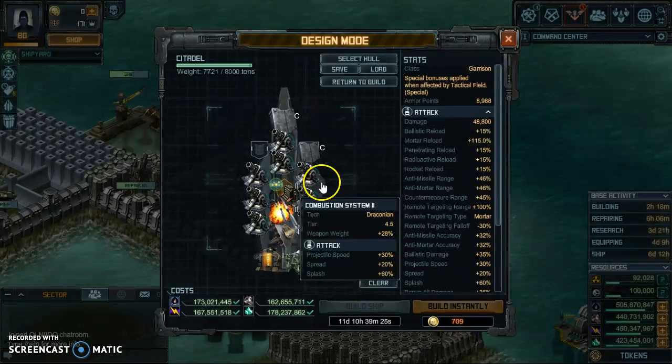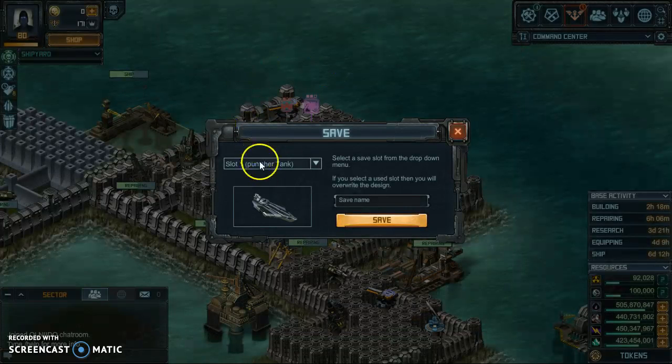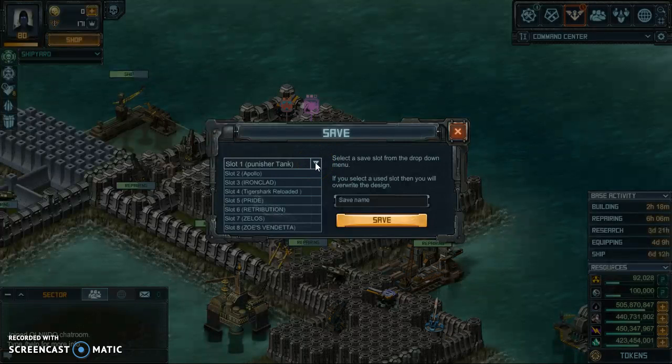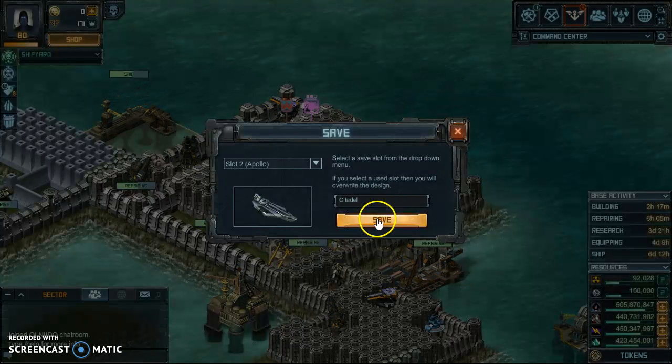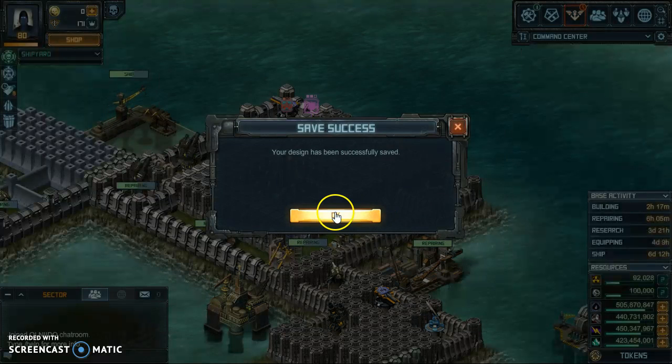That's one of my builds right there which I'm going to save. I've already said I'm building an Apollo for the raid, but that power is only going to be used for the quarterly raid. So I'm going to put the Citadel back in its spot and save it — there we go, all done.